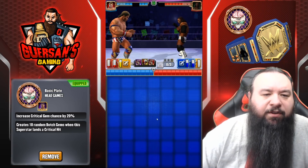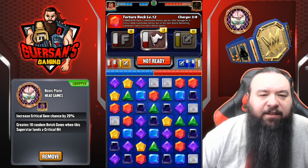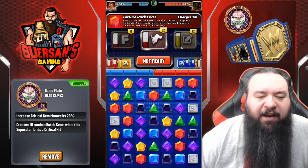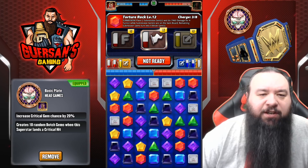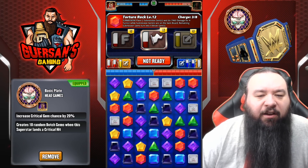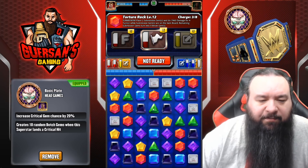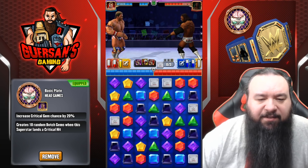To show this, I did not equip the move that generates the botch gems - the yellow move that generates botch gems. I took both reds and star, and instead we're going to try to rely on getting crits to get those botch gems. Hopefully we'll get some.